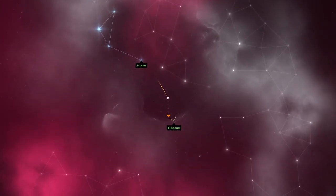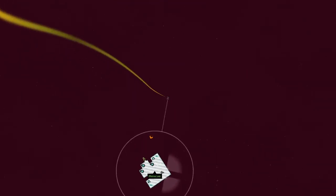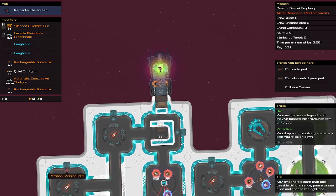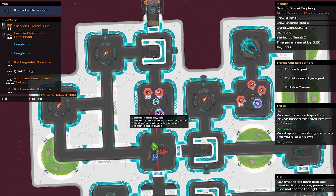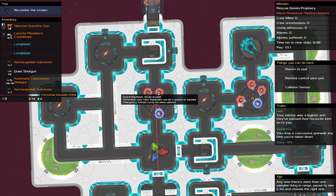Okay — we're rescuing someone? I really have to read these missions. Some of them you only have limited time because they're heading back to base, so you need to understand what's going on. Only their defender can be crashed or hacked — it turns on when alerted. Ground shields nearby, right. So we're going to crash beam them and then murder all of them — probably long blade, long blade.